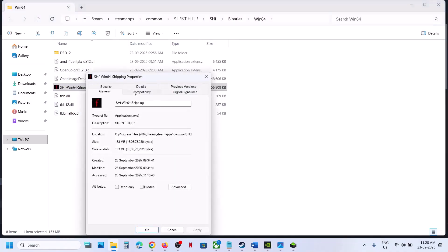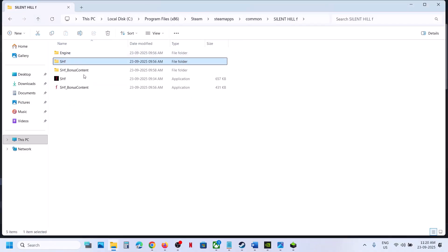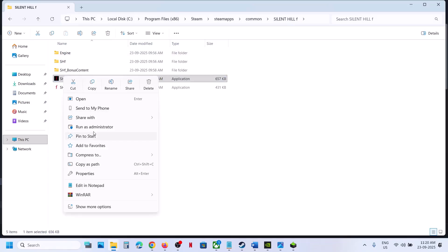If you have put a check on all these boxes and it's still not working, you can uncheck these boxes, hit Apply, click OK, and then try to run this exe file as administrator as well and then check.